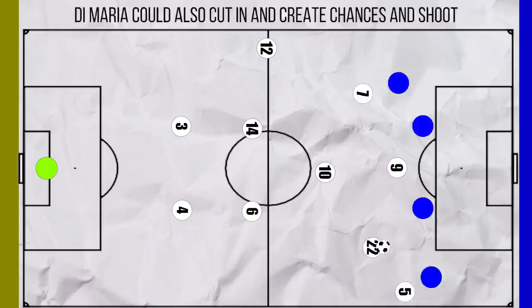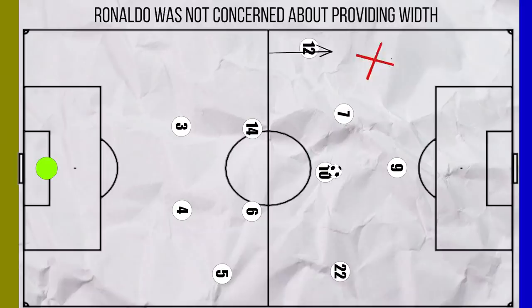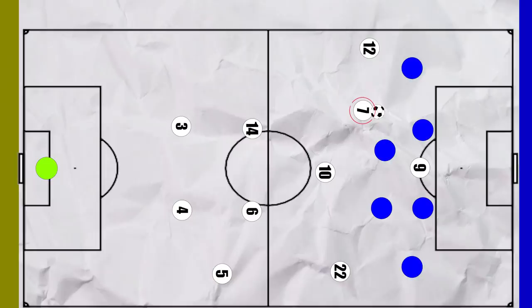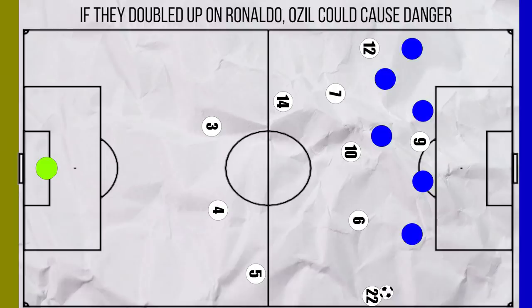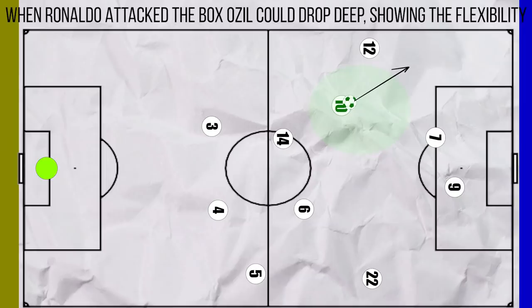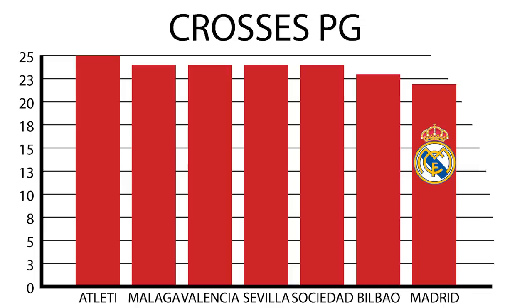Ronaldo was undoubtedly the key to the team. He rarely attacked the byline on the left, instead vacating that region to allow Marcelo to overlap and provide the width. Ronaldo would move into the left half-space and was a threat even from range, consistently taking shots from outside the box — he took by far the most shots from outside the box in the league and scored the joint most from range. This danger meant teams would mark him tight, at times even doubling up, opening more space for Ozil centrally. If the opposition shifted across when Madrid overloaded the left, Di Maria would be in space for the switch. When Ronaldo attacked the box, Ozil often moved into the left half-space to cross from deeper regions, and would also link up with Marcelo to feed cut-backs to Ronaldo.